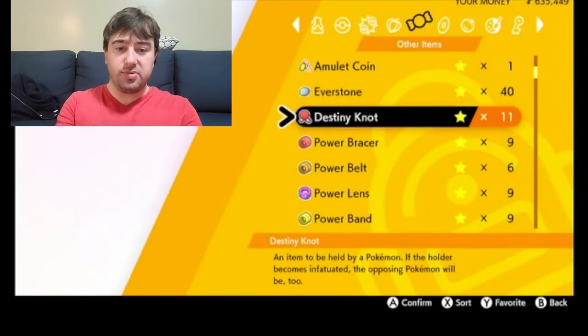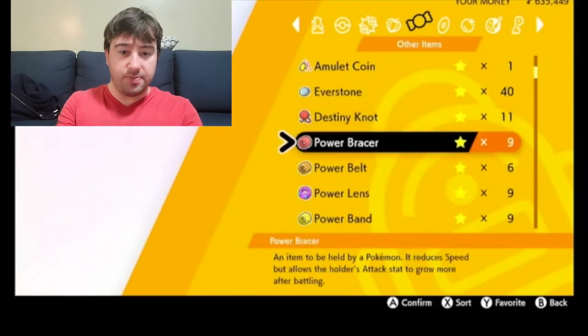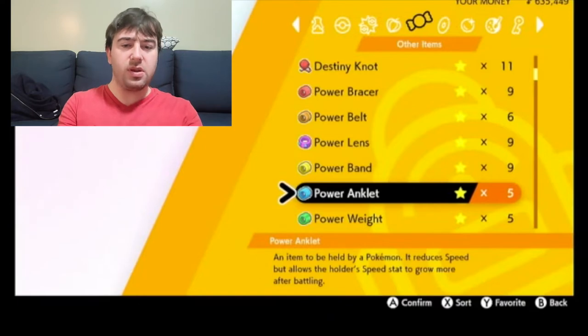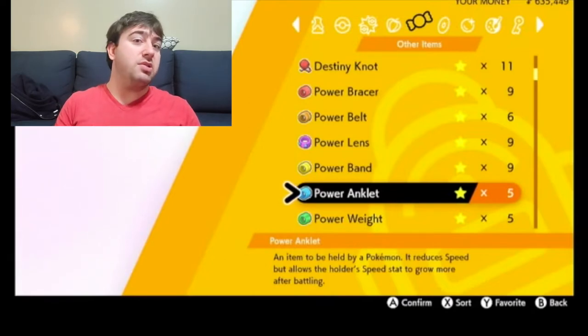The reason why I have the rest of these items — the Power Bracer, Power Belt, Power Lens, Power Band, Power Anklet, and Power Weight — is that whichever parent is holding that item, the respective stat that item boosts for EV training is the IV that is guaranteed to be passed down.